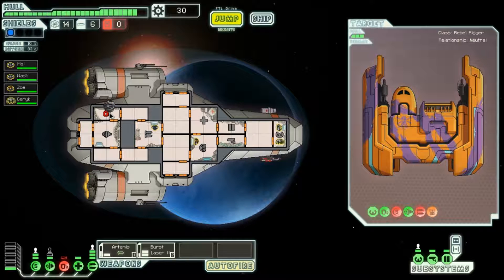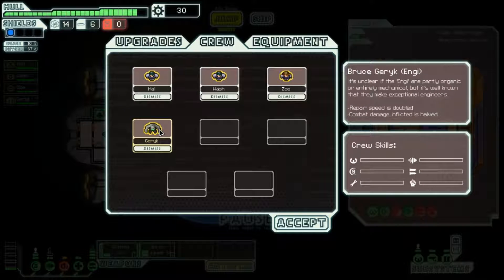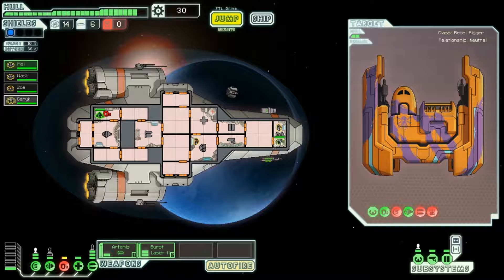Take one of their slaves. Realise my oxygen is actually damaged and I'm losing oxygen, so I'm going to repair that. This is an Engie. The Engie are exceptional engineers — they repair at double speed, but they are not very good in hand-to-hand combat, which we'll see if anyone boards our ship. So he's going to stay in the engine and repair anything that gets damaged, because he repairs at double speed.